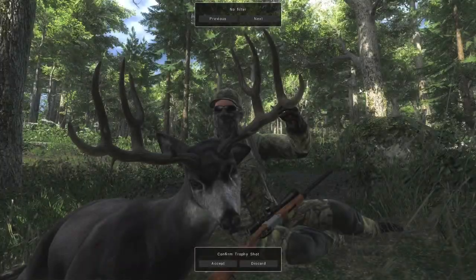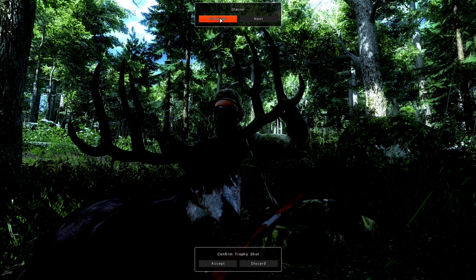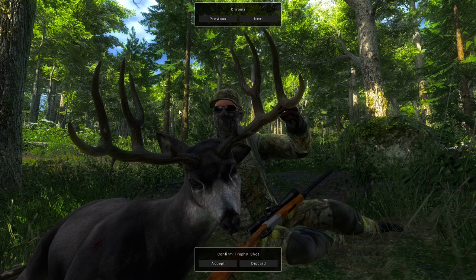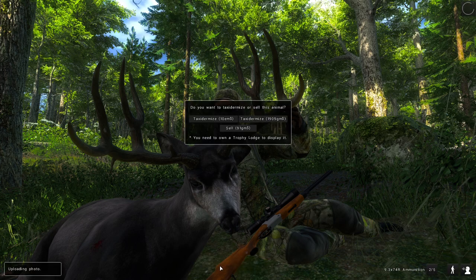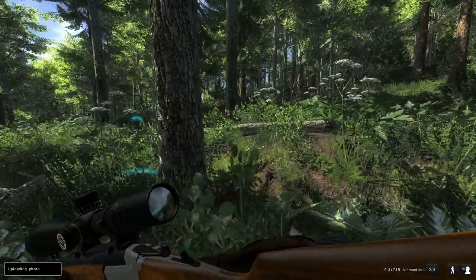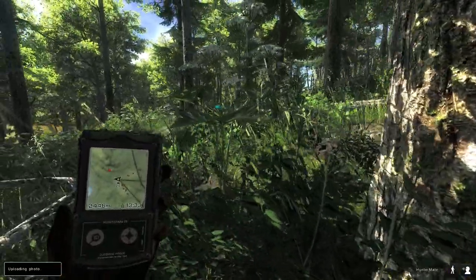We'll get a trophy shot though since he is the first one that we've killed today. It actually does have some really cool little drop tines, little stickers off the side — yeah it's not too bad. Might be a pretty small blacktail but it's at least a cool one. Kind of sucks that we are in the shadows but we'll find a filter that helps with that — the chroma one does make it pop a little bit better. I like the way this guy's got these little sticker points. We'll accept that trophy shot — I'm not gonna taxi this guy, we'll just sell him. I do want to get a better one though.